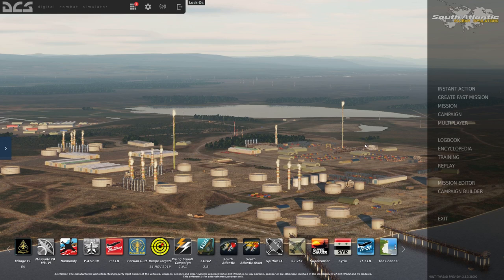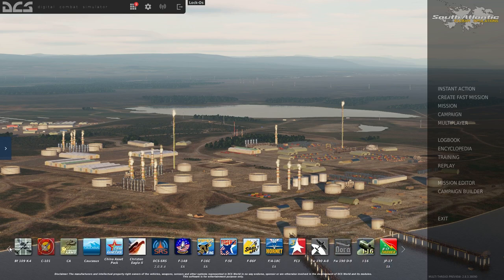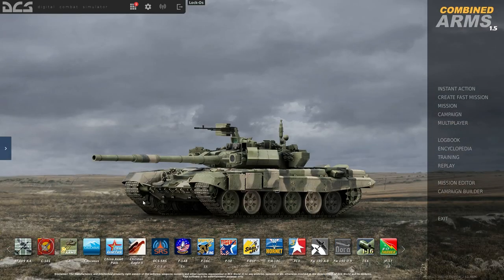Next up is Combined Arms. Combined Arms is fun, but it's another thing I wouldn't pick up at full price — wait for a sale. Combined Arms basically allows you to either act as a ground commander, commanding groups of ground units, or actually get into a unit, drive it around, and fire its guns. This works especially well with helicopter modules on certain multiplayer servers, where you can pick up ground units, drop them off in an area, deploy them, and then switch over to Combined Arms to drive those units around and cause mayhem.